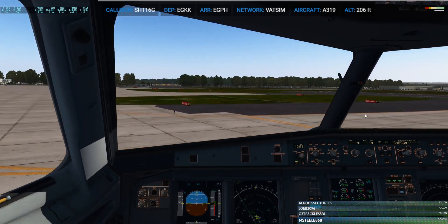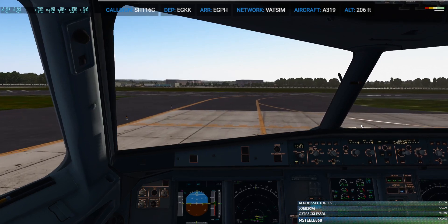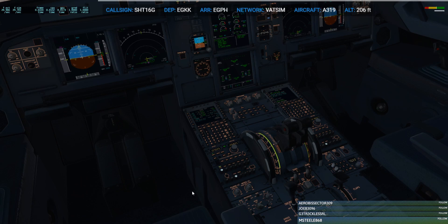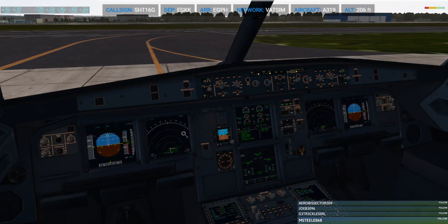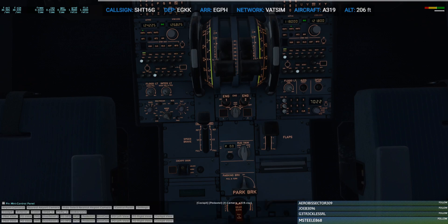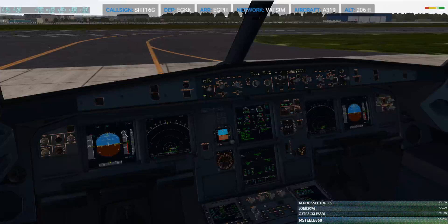So here's Alpha-3, on to Alpha-1. We're just going to quickly stop here for a minute and get set up. Push the weather up to four degrees, and brake temps are below. Engine mode selector is normal. TCAS, T-A-R-A plus tilt above. And then it is just the lights — take-off, landing, runway, strobe, on.